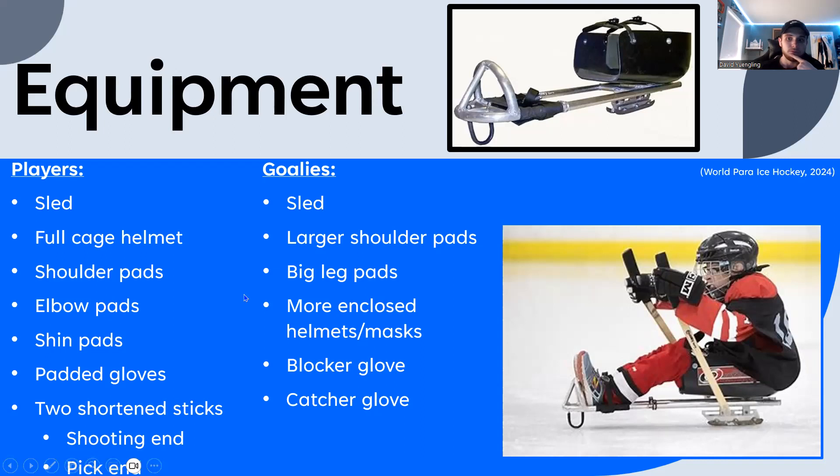As far as equipment goes, players will have full gear: elbow pads, shoulder pads, shin pads, gloves, and hip pads.